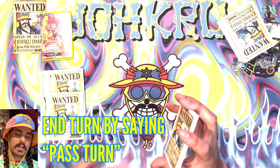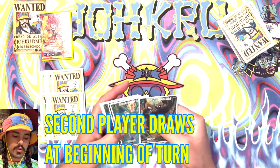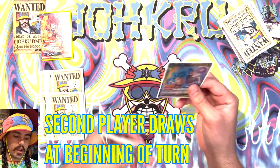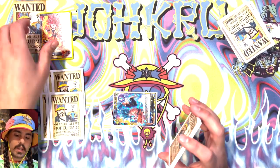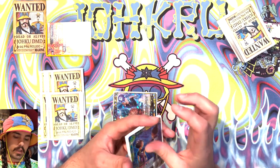If roles were reversed and I was the second player on the second turn, you can draw a card and choose a card in your hand and put it in your energy area. And then you can attack. So I would attack with my leader, which would allow me to draw. We'll go over that in the battle video.